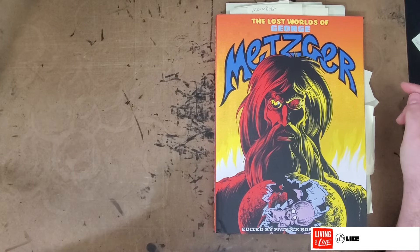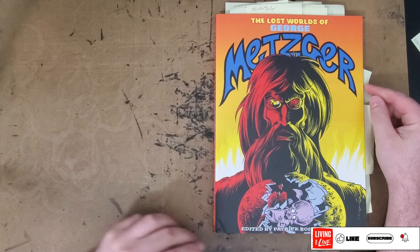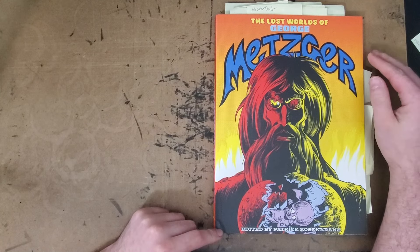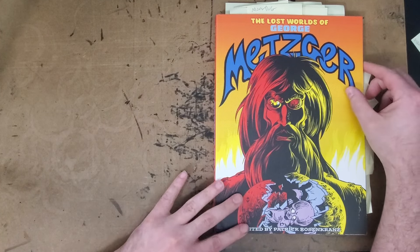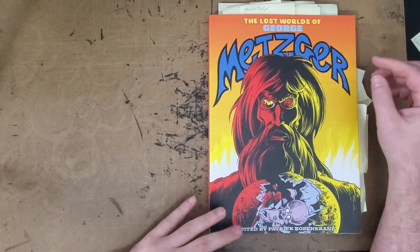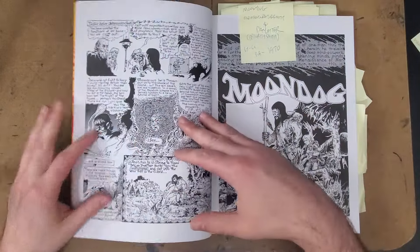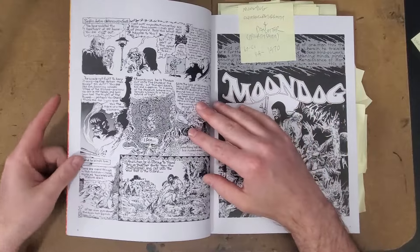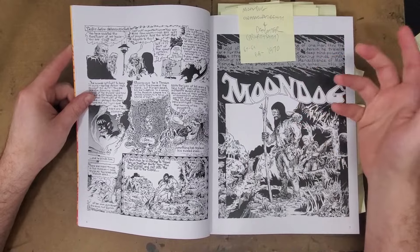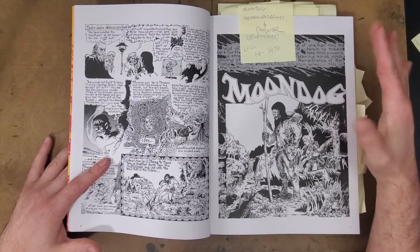Hey there everybody! Thanks for joining me for another one-man review. Today I'll be taking a look at a new Fantagraphics release from their Fantagraphics Underground collection — this is The Lost Worlds of George Metzger, a collection of the works of underground artist George Metzger. I got this during the Fantagraphics sale on a whim; I had some extra credit to spend and pre-ordered it. It was about what I expected.